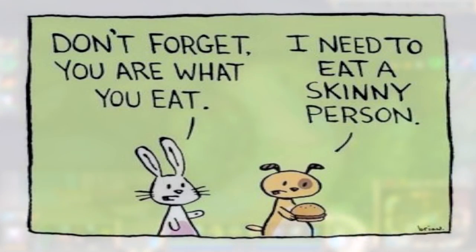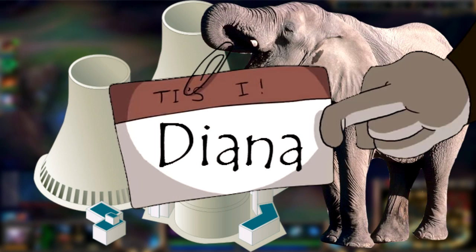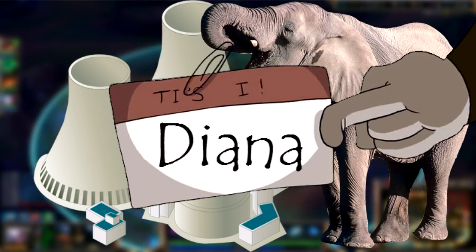Now we seriously need one of those talking cartoon weights. With the power of a nuclear power plant and the weight of an elephant — this is I, Diana, and I'm here to kill you with the speed of... what exactly?